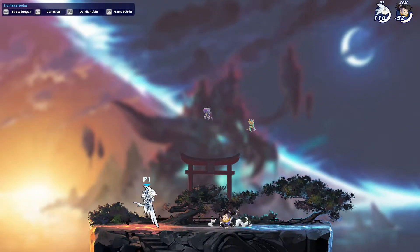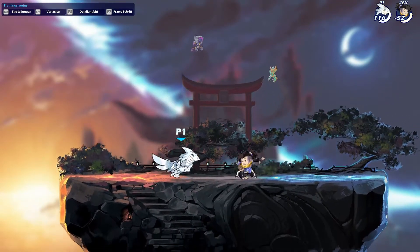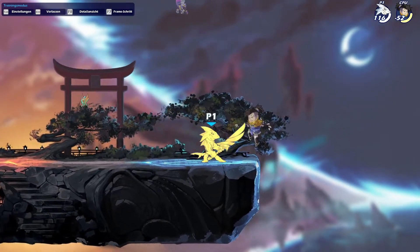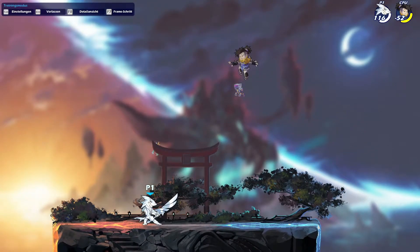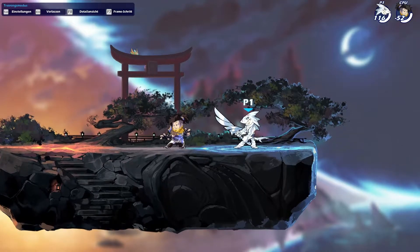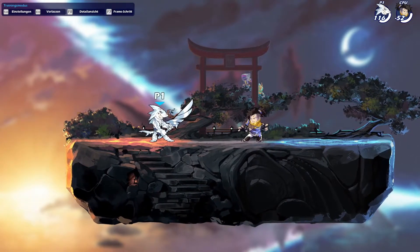Also, a lot of people don't know that you can outjump a lot of greatsword attacks. For example, you can jump the down-light bridge to down-light finisher. If you go into training mode and set the bot to jump, you can test out what's jumpable and learn the timings to avoid a lot of damage. That's actually really helpful.